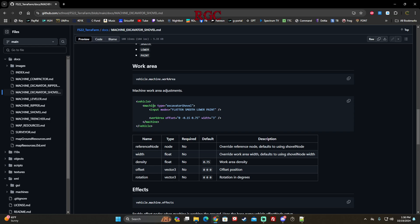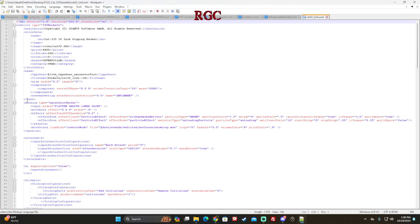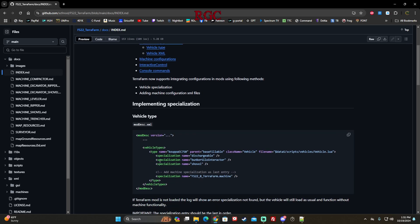That's really it for your bucket XML — just copy that small bit of information. You don't need the effects yet unless you want to add them. Machine, input, work, work offset — he's changed this to 0, 0, 0 which may bring it closer to the bucket itself. You can experiment with those offset and width numbers to make those points line up where you want. Very easy to add TerraFarm to vehicles now.